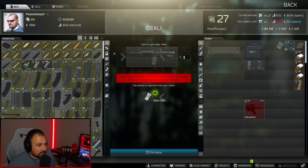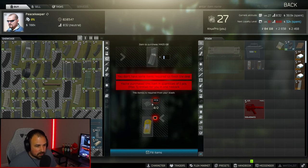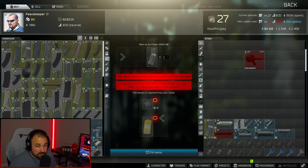Once you get Peacekeeper level three, it's a pretty simple trade — two circuit boards and one GM count. Really not that much money. The rest of the stuff is pretty easy.